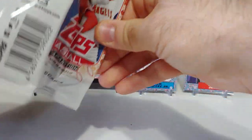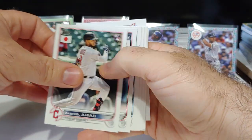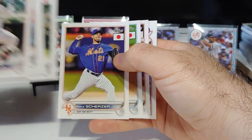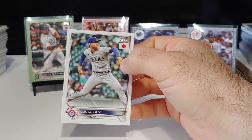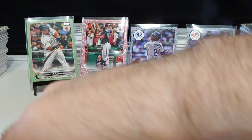No cherry tree and just base — Gabriel Arias rookie, Sunny Gray, Tyler Gilbert, Max, Luke Williams rookie, Alex Bregman, and John Gray finishing us off in that pack.